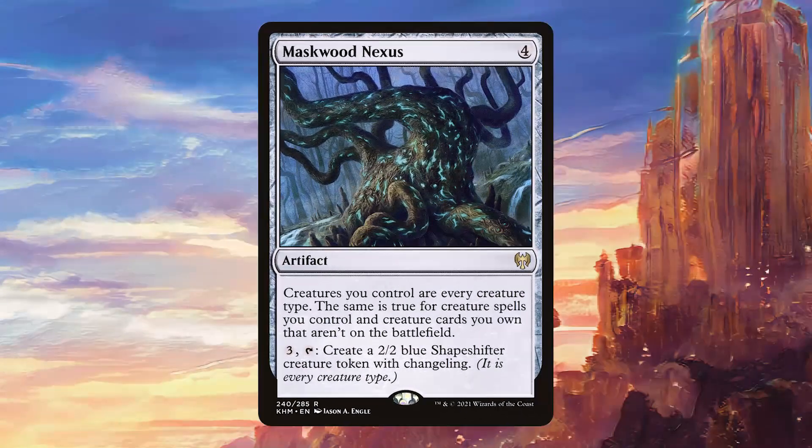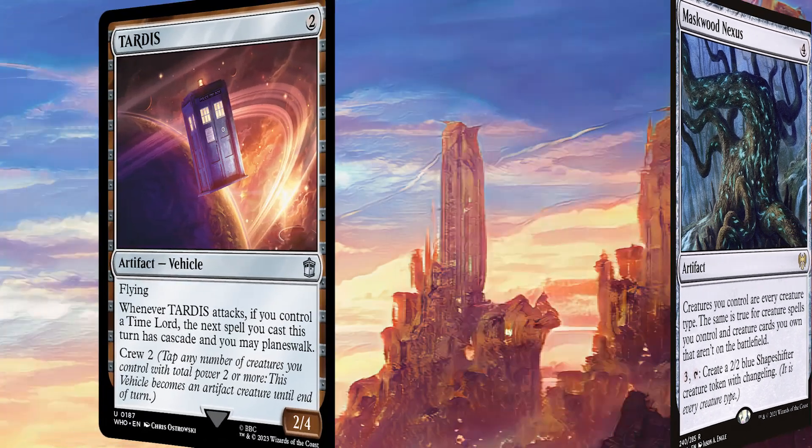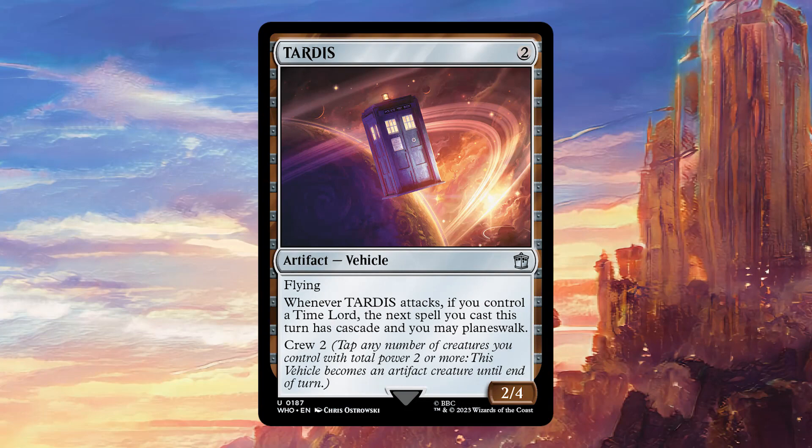For Artifacts, we're running Maskwood Nexus. Even though most of the creatures in the deck are Doctors, this just guarantees that every creature in play is a Doctor, and means that we can sometimes win the game by just making tokens with it. Tardis we already mentioned, but as we've said, this card is very good seeing as our entire deck is Time Lords.